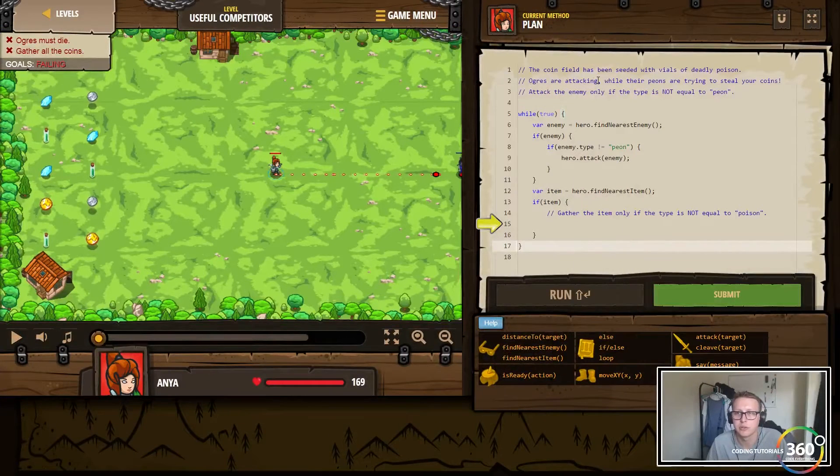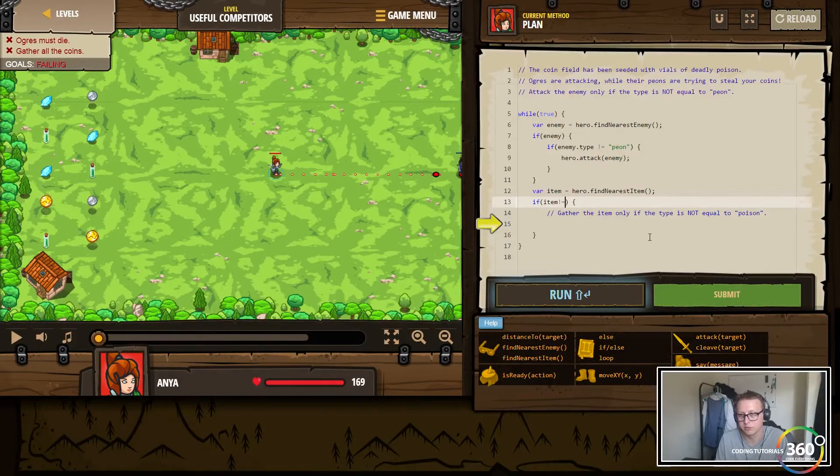The coin field has been suited with vials of deadly poison. Ogres are attacking while their peons are trying to steal the coins. Attack the enemy only if the type is not equal to peon. Gather the item only if it's not equal to poison — so if item is not equal to poison.